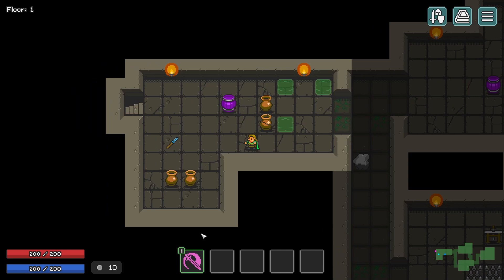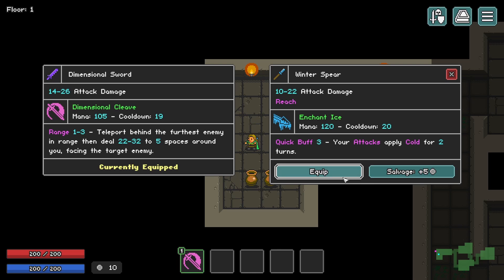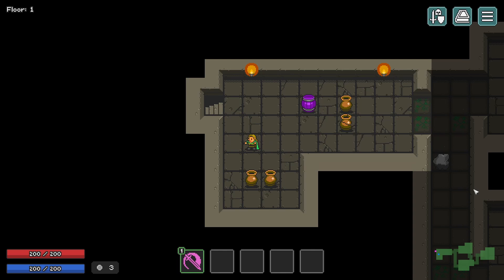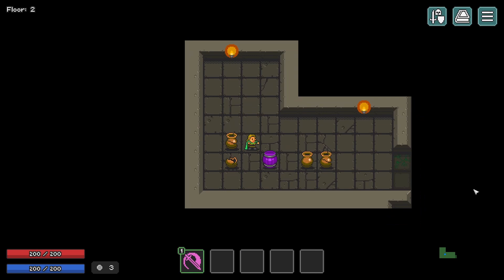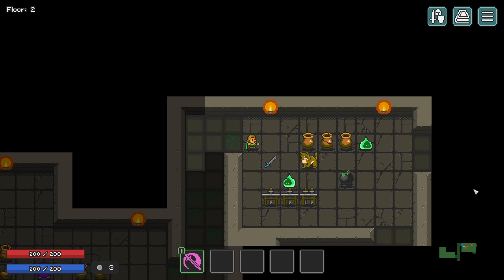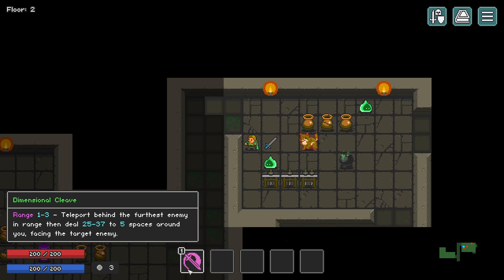We've gotten a lot of weapons on this floor, which is actually good and bad — it means we can salvage the ones we don't need and then upgrade our dimensional sword. Something I really appreciate in this game is that you actually do benefit from upgrading early. It's always a little bit tiresome in games in general — let's teleport behind the furthest enemy and deal damage. Yeah, this is the 'nothing personal kid' attack. You know how it is.